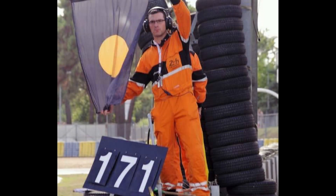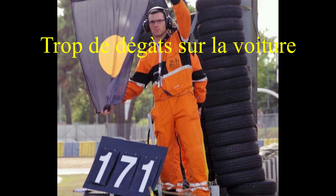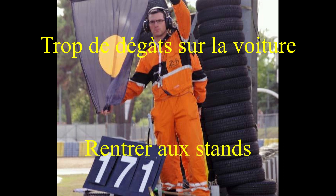On va parler du drapeau noir avec le rond orange au milieu. Ce drapeau dans les jeux généralement on ne le voit pas, comme celui rayé jaune et rouge d'ailleurs. Le drapeau noir orange va vous indiquer, avec votre numéro de voiture, que vous avez un dégât trop important sur votre voiture, par exemple un gros bout de carrosserie qui est en train de s'arracher. C'est très dangereux pour les autres. Quand vous voyez ce drapeau avec votre numéro, vous êtes censé rentrer au stand pour faire réparer tout de suite, voire abandonner. Un morceau d'aileron en Formule 1 qui se décroche peut finir sur la voiture de derrière.